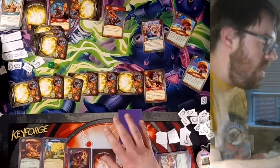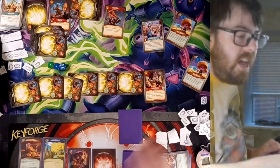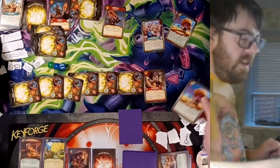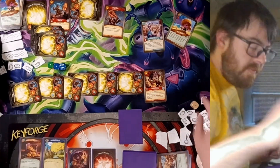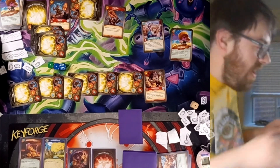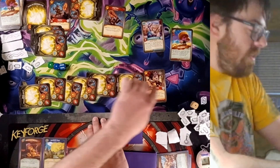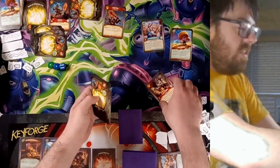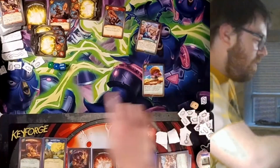I think Reedston had 13 creatures, so Reedston gains seven Amber and has all this stuff now. Dinobot gains one Amber. And now I play the second Mass Buyout, destroying all of this — one, two, three, four, five, six, seven. So all this is destroyed.